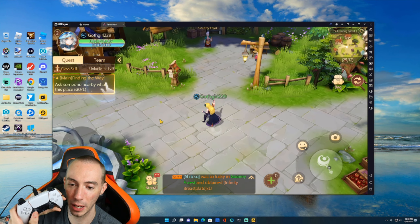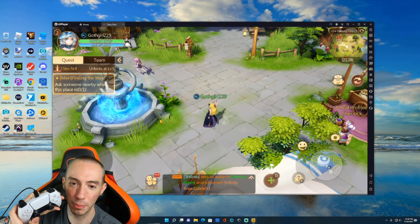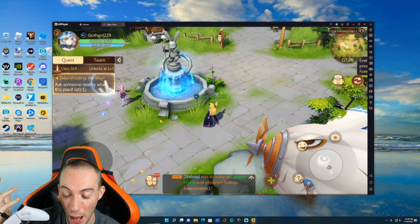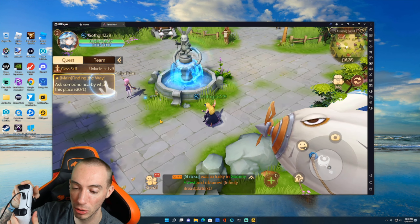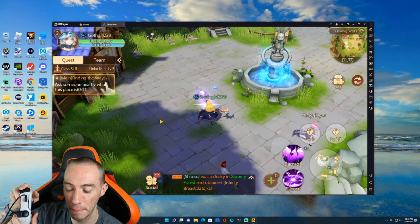It is so much easier to play Tales Noir like this — I mean you could play this for hours. It completely eliminates auto-combat, so if you're someone who doesn't like auto-combat and wants to play the game yourself, LDPlayer 9 is absolutely insane. We push this button and there are all our skills.